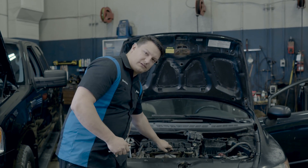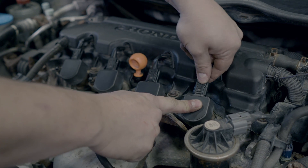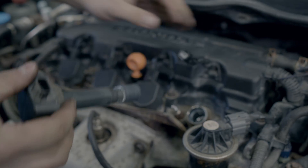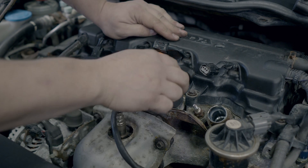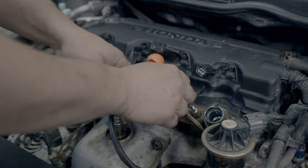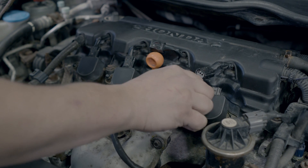Now we're going to swap these two coils and see if our misfire code moves to the other cylinder. We'll remove the connector by pushing the tab and pulling it back, then the coil just pops right off the plug. We do this for both coils, keeping track of which is which. Then we swap them into each other's positions, put the bolts back on, connect the connectors, start the engine, and see if the misfire changes.